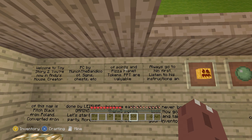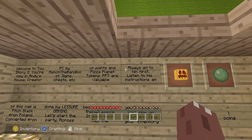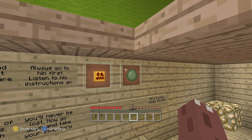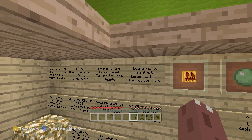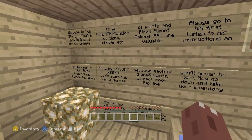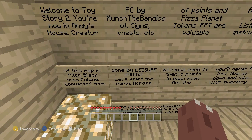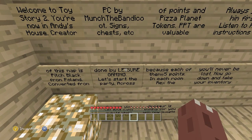Points and Pizza Planet tokens — PPT — are valuable. So PPT stands for Pizza Planet tokens. And coins are slime balls. Always go to him first. The instructions of this map is 'Pitch Black' from Poland, done by Leisure Gaming.